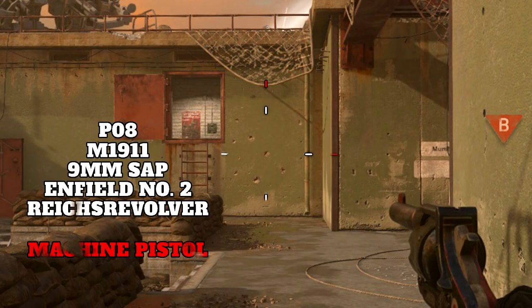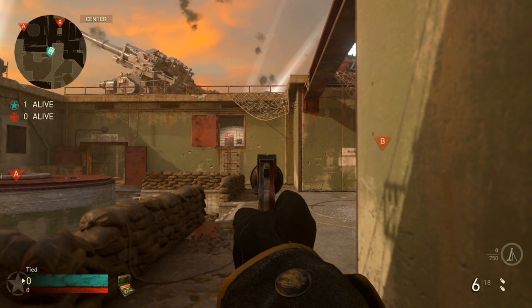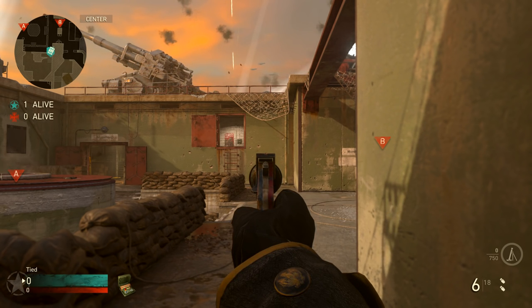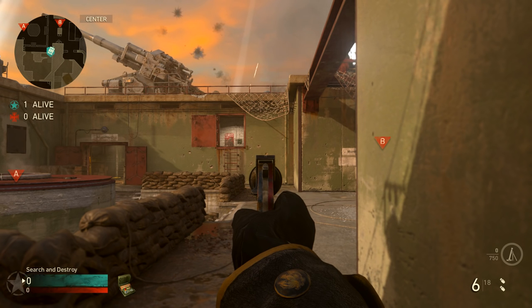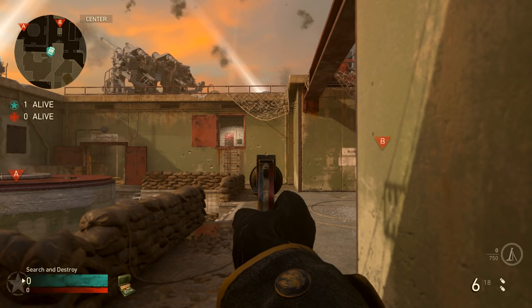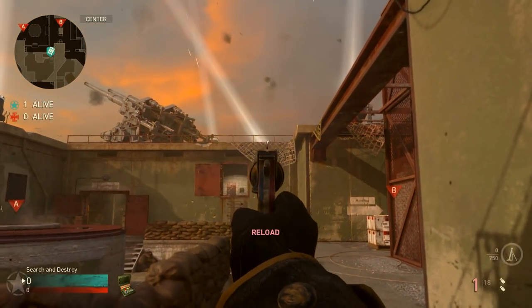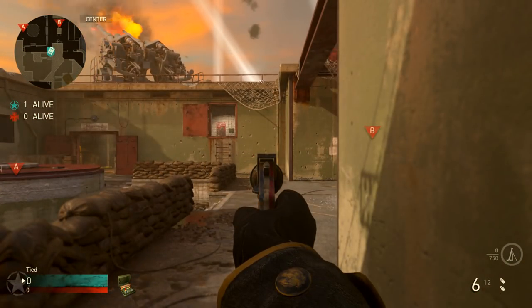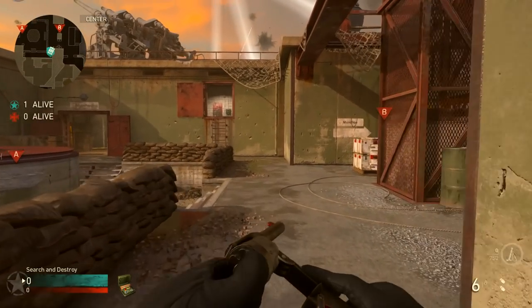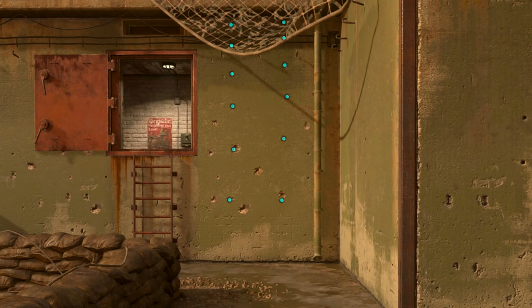Hip spread is standard for the pistol category, the same as all the other pistols aside from the machine pistol. Idle sway is also standard — it has a little bit of idle sway that could affect shots at longer ranges, but that's not really viable with this pistol so generally you don't have to worry about it. Getting into recoil, this is the big downside: it has very strong vertical recoil. It doesn't kick side to side at all, but even between just the first and second shot there's a massive gap, and this is one of the big things that holds this pistol back.